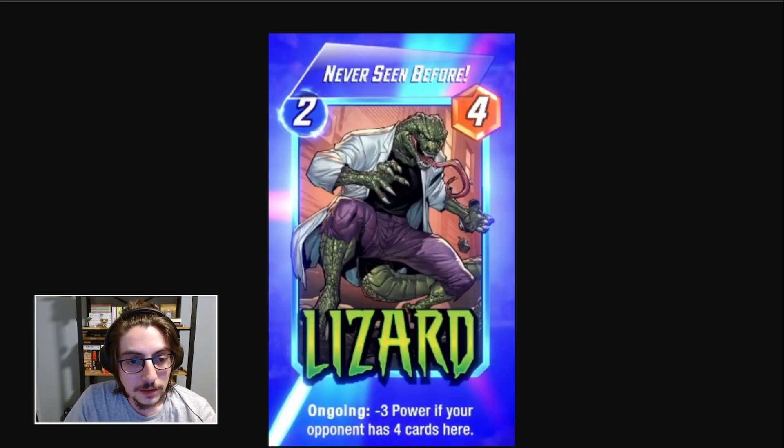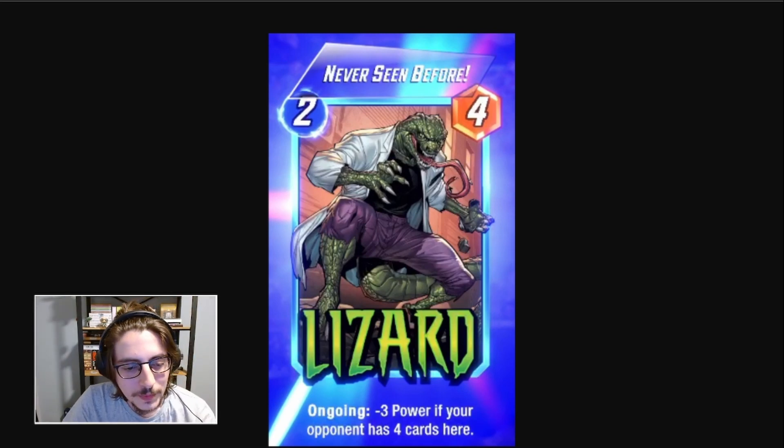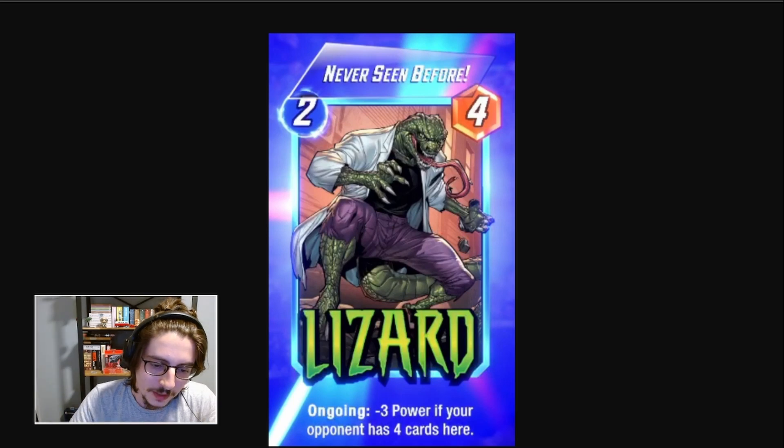Lizard — a new card I've never seen before. I love Lizard, the character from the Spider-Man series, the old one from the 90s, and the card art shows that. Ongoing: minus 3 power if your opponent has 4 cards here. I think it's really bad. It's really easy to fill up a location — your opponent will just play trash to fill it up and you lose 3 power. It's a 2-cost 4-power, and if it was just a straight 2-cost 4-power it would be good, but like this I think it's an awful card.